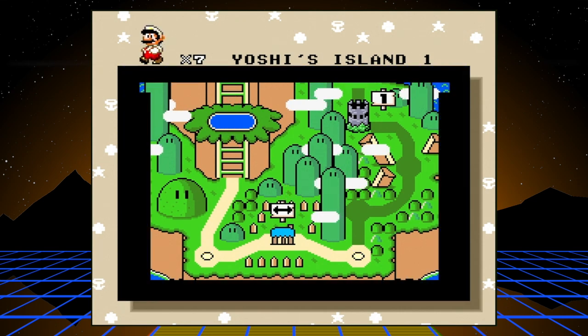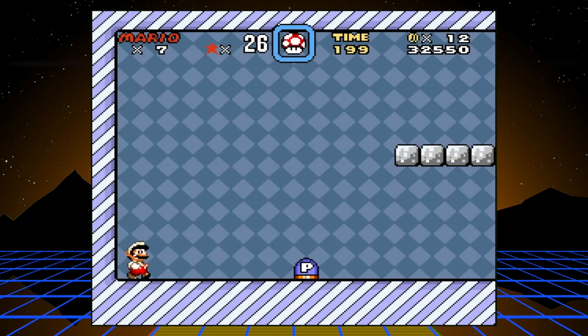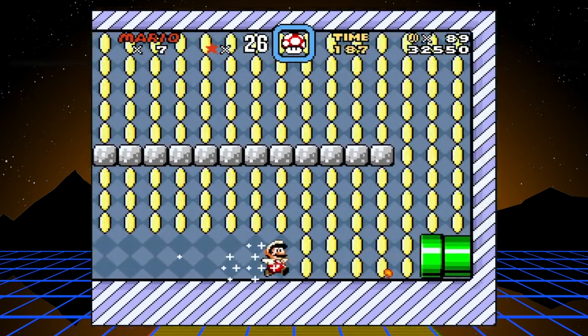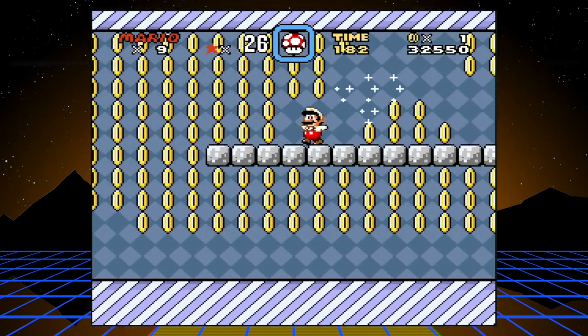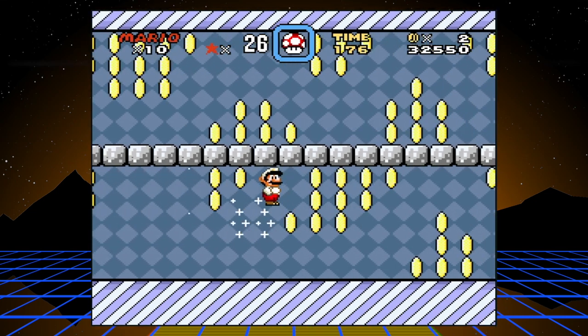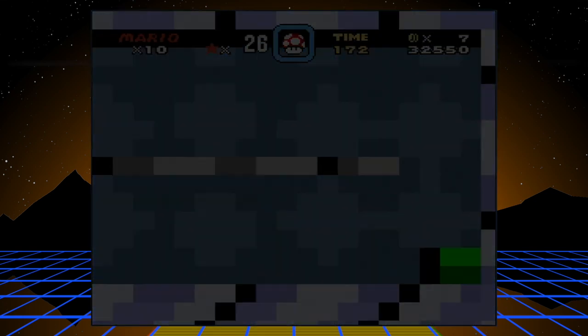Yoshi's Island 1 done. Now I said World 1 is a good place to start racking up one-ups, and that's very true. This game, compared to previous Mario games, is considerably easier — it kind of just throws one-ups and power-ups at you like crazy. I mean, I've only finished one level and I'm already up to ten lives.